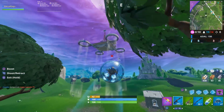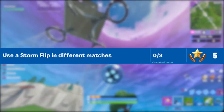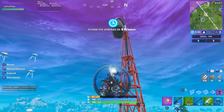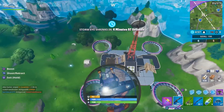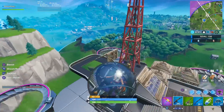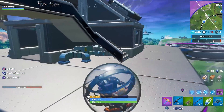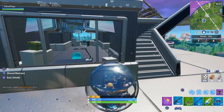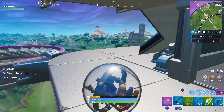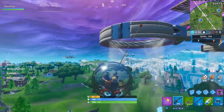Challenge number 5 this week is going to be use a storm flip in different matches, and you will need to use a storm flip in three separate matches to complete the challenge. The easiest way to complete this fast is to simply find a storm flip and throw it immediately regardless of whether or not there are players nearby, that way you can just earn progress towards the overall challenge. Note that this challenge does not require you to deal any damage with the storm flip — you simply just have to throw it. The hardest part is going to be finding the storm flips to begin with.